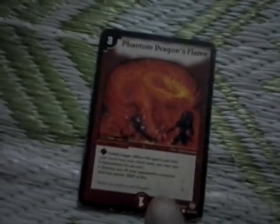Then there's one Phantom Dragon's Flame — I've only put one here. It's a 3-mana shield trigger and destroys a creature with power 2000 or less. It's pretty much like a Crimson Hammer but a shield trigger version of it.